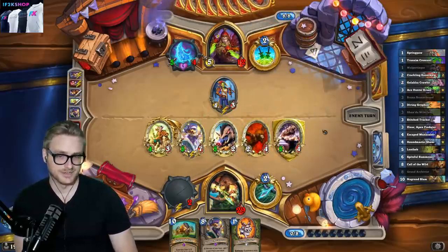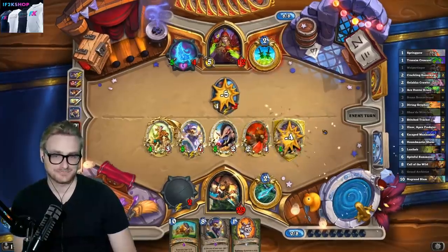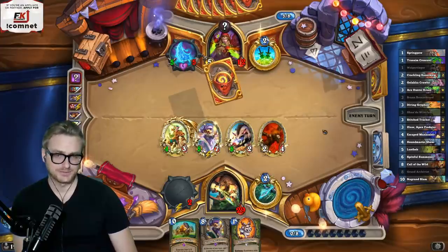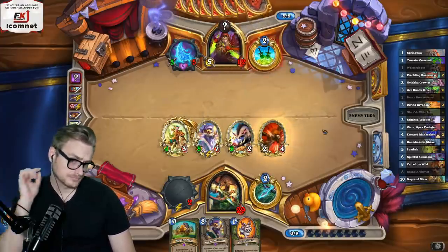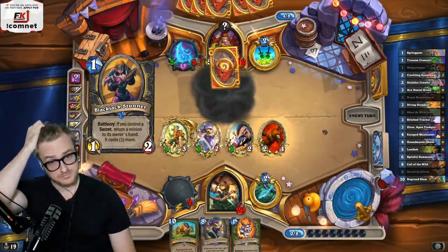Three mana, 1/1, rush — power plays. Probably ice block. What about this one?